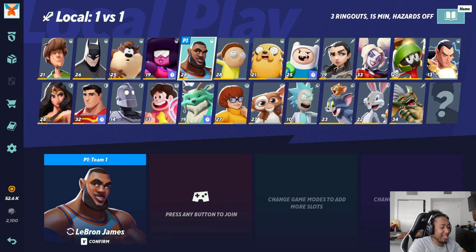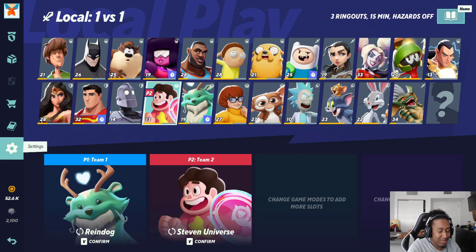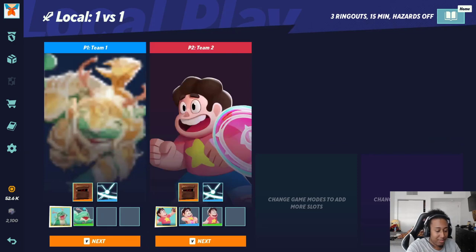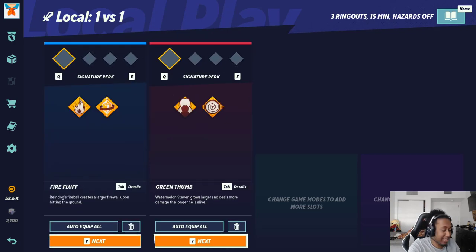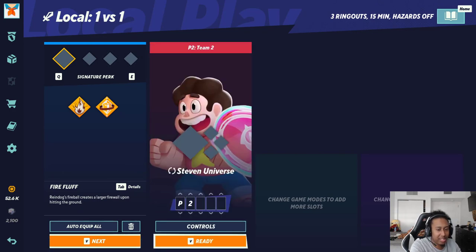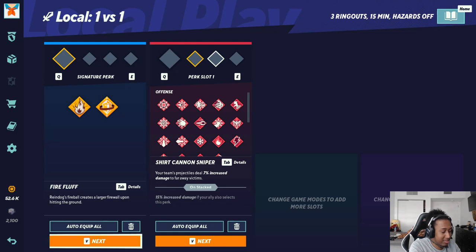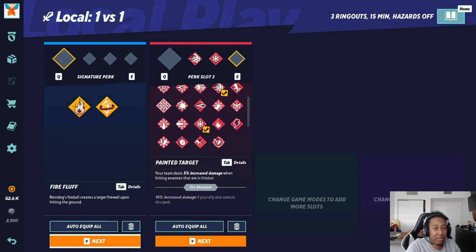Now the only thing I will say is that you have to learn how to go through the settings with the keyboard, since a lot of people are not used to it yet. For example, how do you pick perks? Enter — okay, Enter is how you pick your perks.